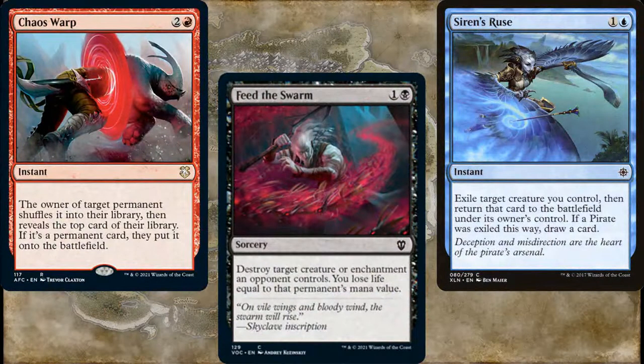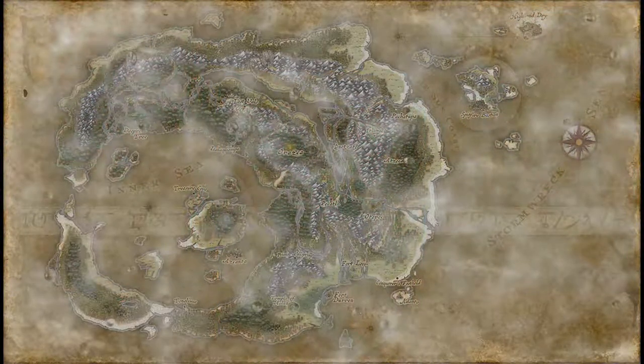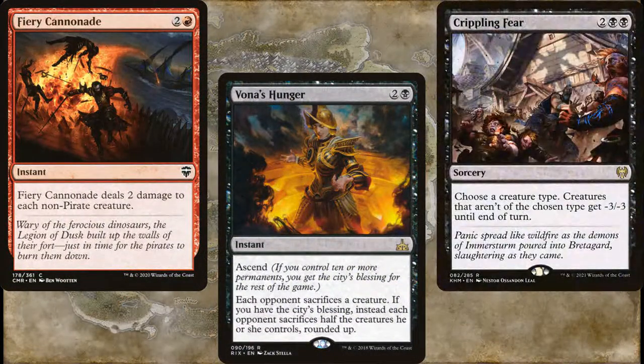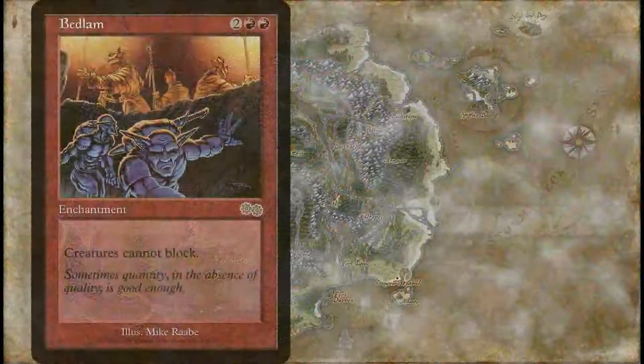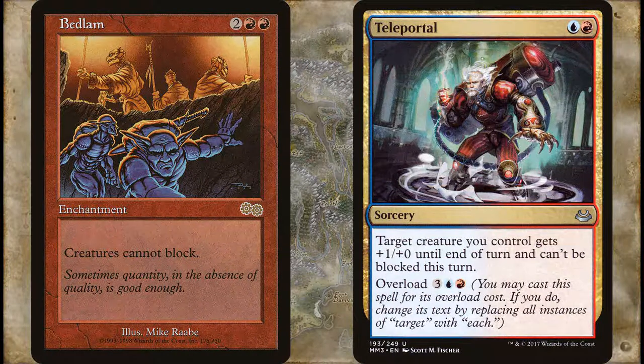We're not running any traditional board wipes, but we do have three that help clear paths for our attackers: Fiery Cannonade, Vona's Hunger, and Crippling Fear. Even if they don't take out all of our opponent's creatures, they should weaken the ones still alive so that we can attack favorably. The main cards we'll want to tutor for are the ones that let us attack favorably — we're pirates, after all, so we want to be pillaging as much booty as possible. With that in mind, we've got Bedlam and Teleportal. Obviously Bedlam is better for the long term, but Teleportal can win us the game in a pinch.